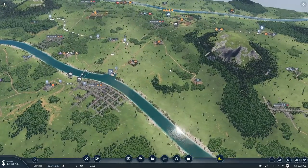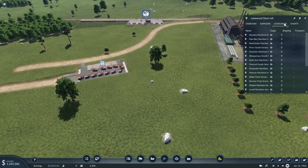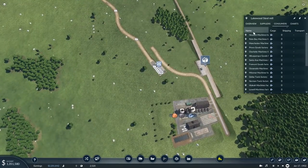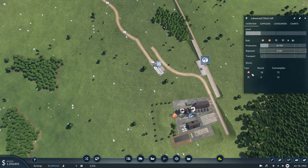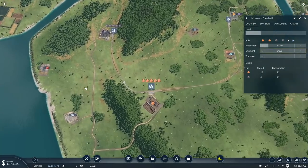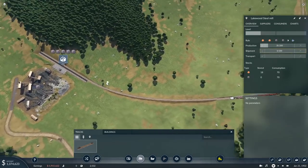These trucks over here should be now running. Do they have anything? They do not - that's kind of the main problem. Because we're waiting for the train. The train is a little way away. Let's maybe see if we can now double track this.